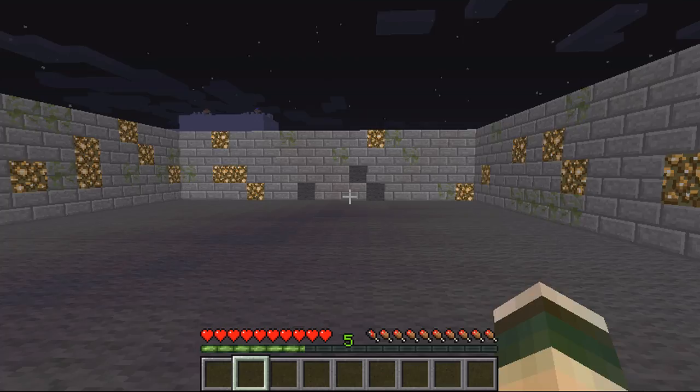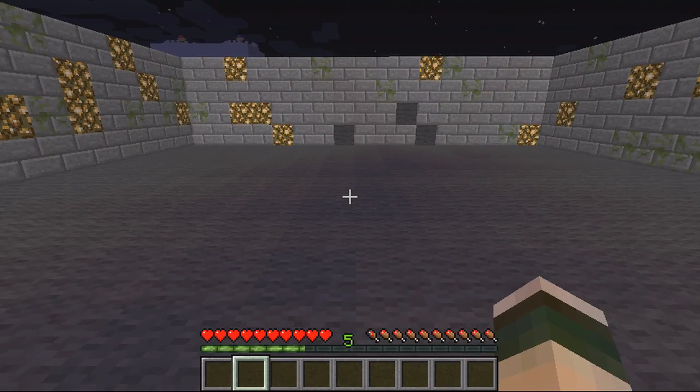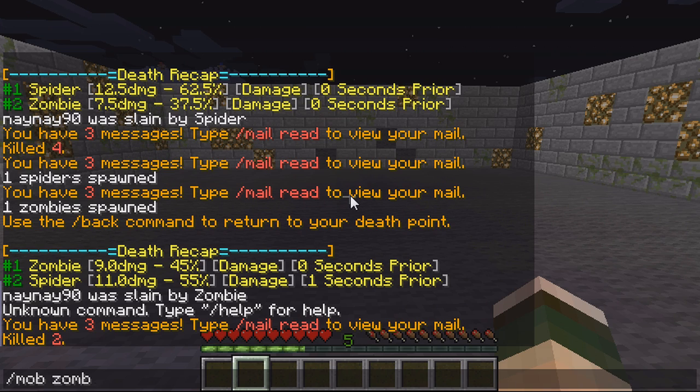Welcome. This video is on the plugin Death Recap. Basically what this plugin does is when you die, it will display a list of all the players or mobs that have caused damage to you before your death. This includes things like damage from fire, fall damage, all the different mobs, and also players. I'll spawn a couple to show you what the plugin does.